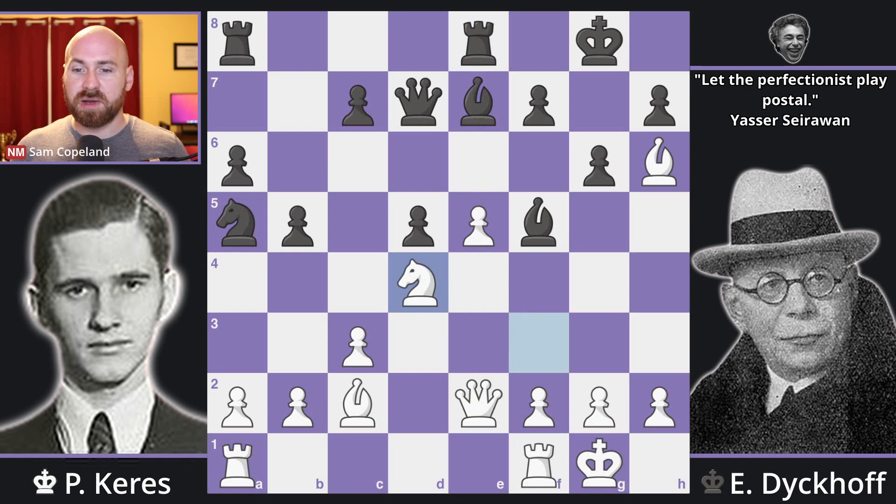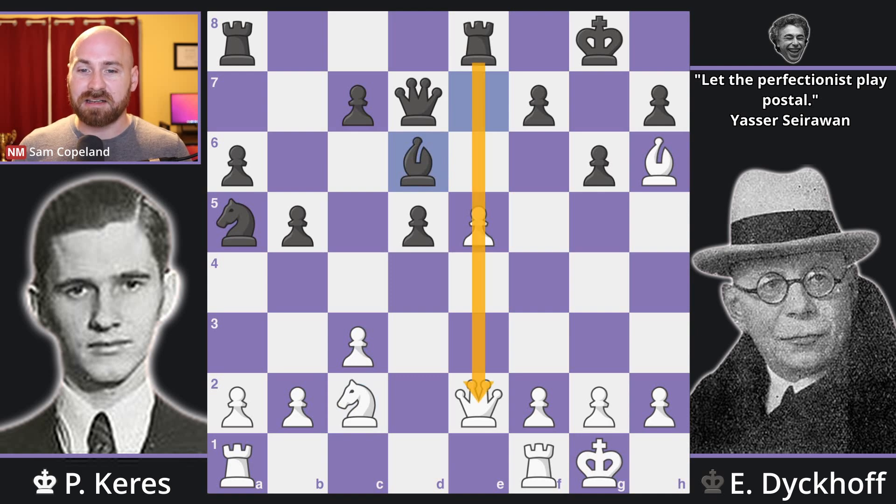Knight to d4, and the threat here to the bishop means that black must exchange on c2. If you take back with the queen, then your knight immediately gets evicted, and black is getting a pretty good game, so it makes more sense to take with the knight. After knight takes c2, we see bishop d6, and this is the tactics we were talking about on the e-file. In this position, it could be very easy to just lose the pawn on e5 and end up with a lost game for white, but Keres has some very interesting tactical ideas.